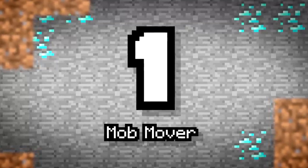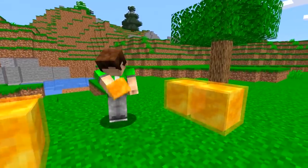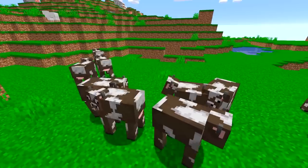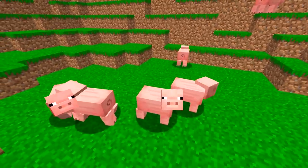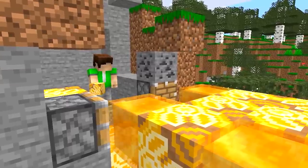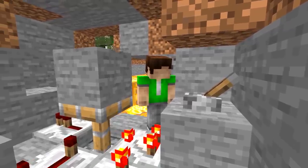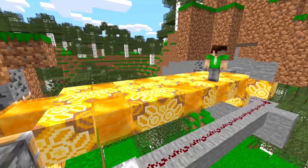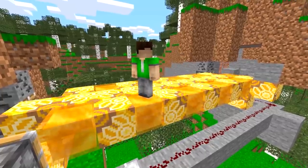Number 1: Mob Mover. Now I know you're in a rush to start moving around in style, but first we gotta do some testing and design a machine that can transport mobs across various distances. Using the awesome and unique properties of honey, we can stick mobs to our machine. Then, using pistons and a circuit of redstone repeaters, we can create a delay loop that will circle infinitely as the redstone clicks on and off.